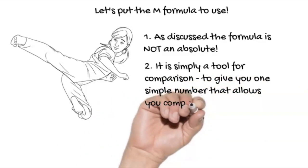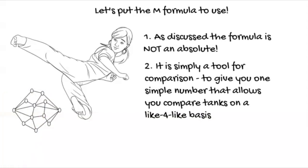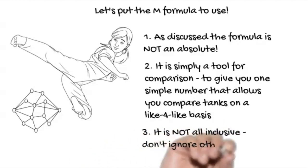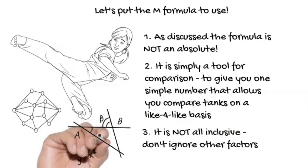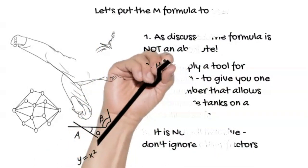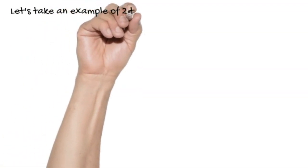The M index gives you a simple single number to compare maneuverability of tanks, particularly when you're unfamiliar with a tank. We don't want it overly complex. It doesn't touch all points — for example, turret traverse speed isn't included — so it's not all-inclusive. Don't ignore the other factors. Gun handling matters too if you're talking about brawling. This is just a simple comparison tool.